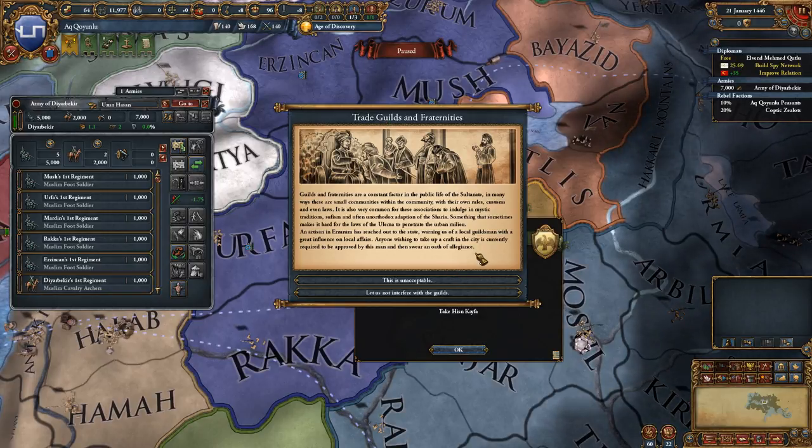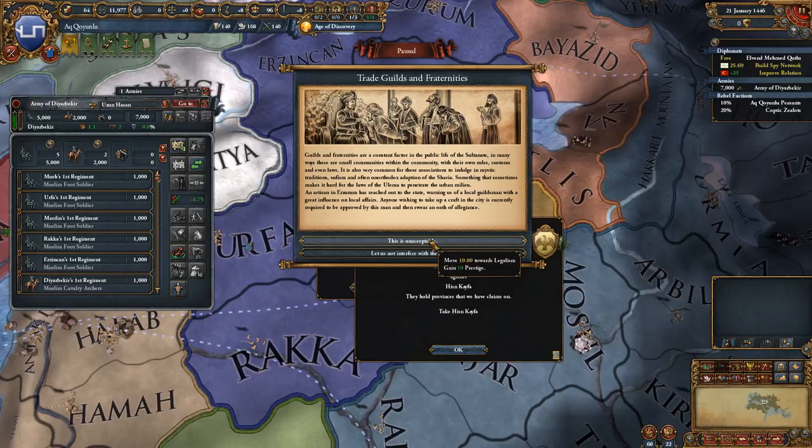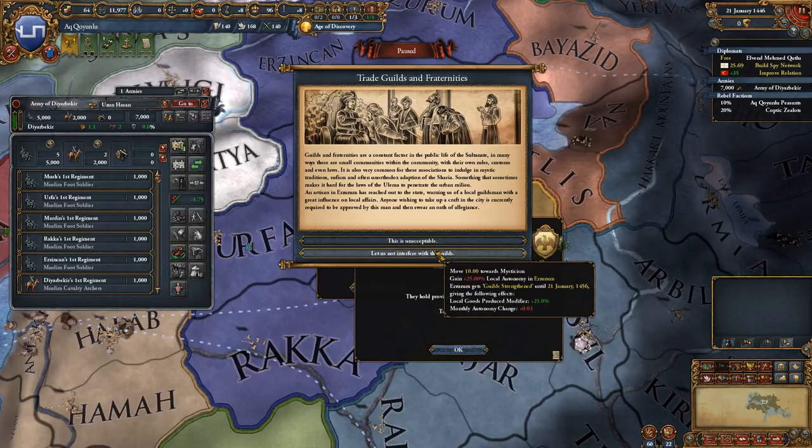There's a new event — trade guilds and fraternities. Guilds and fraternities are a constant factor in the public life of the Sultanate, with their own rules, customs, and even an unorthodox adaptation of Sharia law. We can move toward legalism and gain prestige, or move toward mysticism and lose autonomy but gain goods produced and related bonuses.